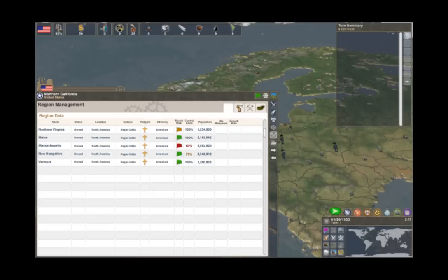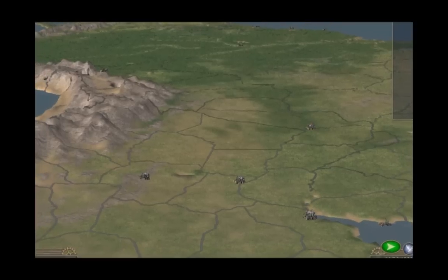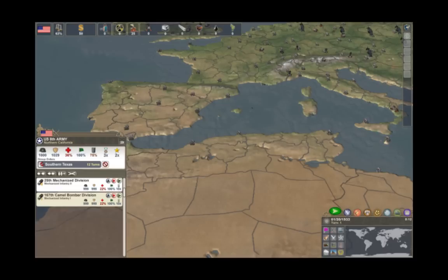Much depends on how you govern and who you rule. MH2 also provides you with a strategic-level military experience where terrain, supply, and logistics are factors on the battlefield. Each unit contains information detailing combat abilities and properties including health, morale, and experience.